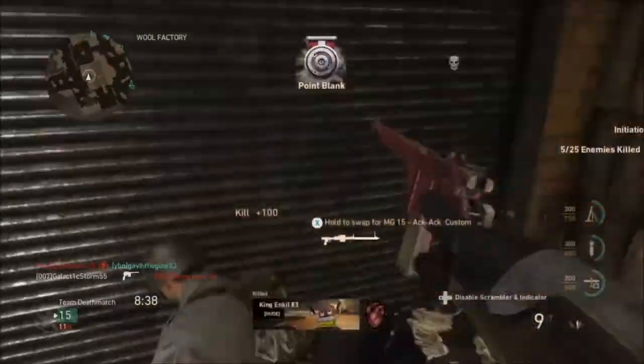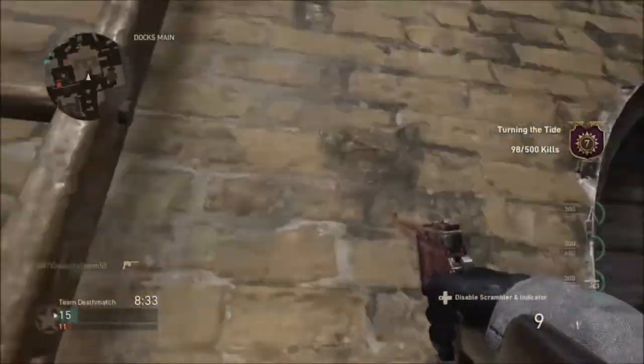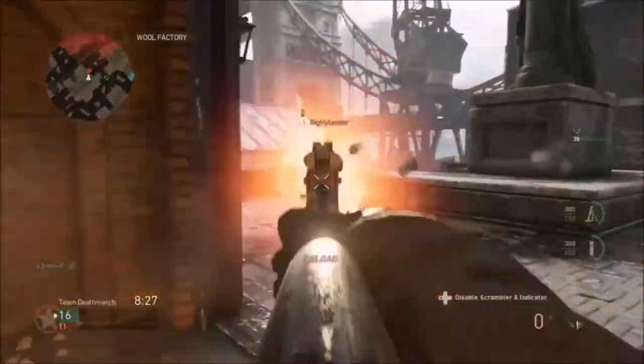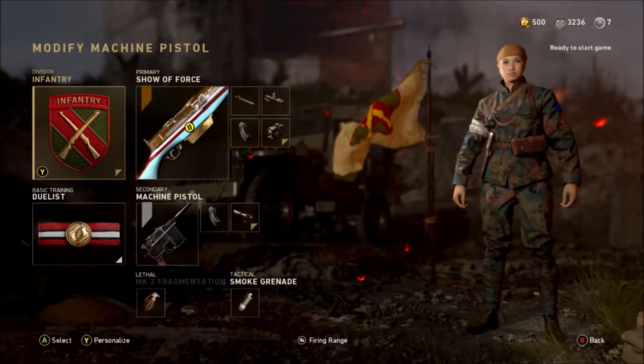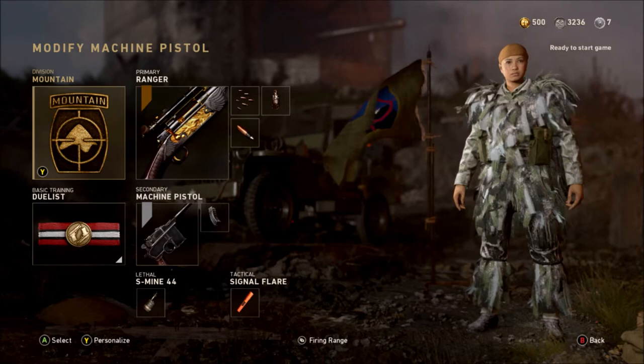For our builds, we're going to be using slower rate of fire weapons, or marksman or sniper rifles, depending on your choice. But any of them can really fit well with the Machine Pistol. For equipment, you could use the S-Mine, Smoke, Semtex, or Stun Grenades. You can also use Duelist, which will give you two pistols instead of one, and it's very entertaining to combine with Extended Magazine or Steady Aim. You could also use Mountaineer or Rifleman to help with stealth or adding more attachments onto your weapon.